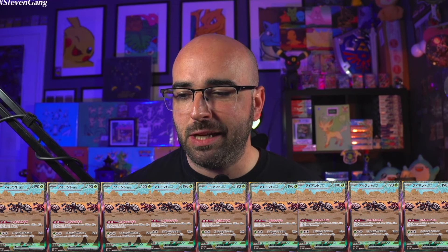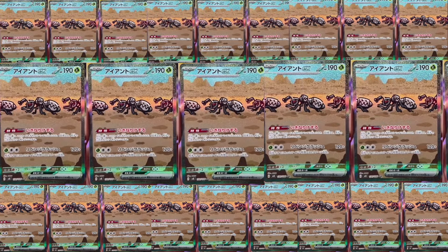My two chase cards for this set are going to be the Alolan Dugtrio and most importantly the Durant SAR. If you've seen any of the pictures of this card, it can be connected with other Durant SARs to basically create an infinite line of ants just assembling your empire. So let's get into this.